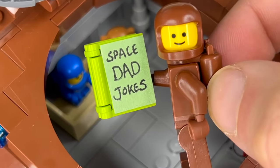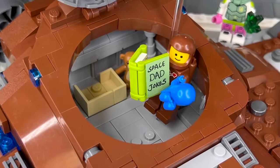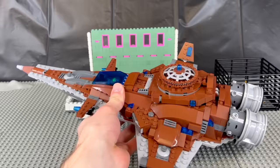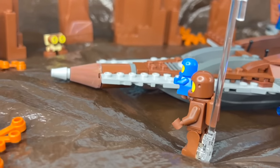Inside the nursery there's a space crib, a space teddy bear, and this book of space dad jokes Denny is practicing as a first-time dad. Like, how do you put an astronaut baby to sleep? You rocket. We'll work on those. But now they're ready to rocket off to a new planet and capture the next alien.